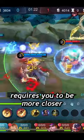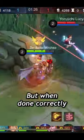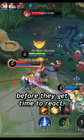This version of the Flicker combo requires you to be closer to the enemy than usual and faster hands. But when done correctly, it catches the enemies before they get time to react.